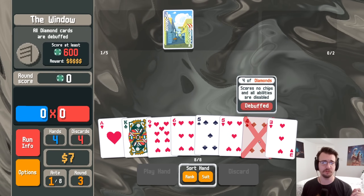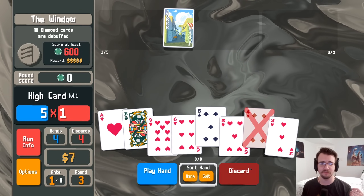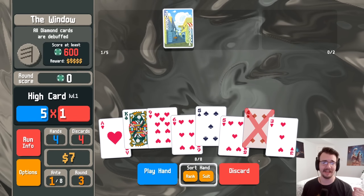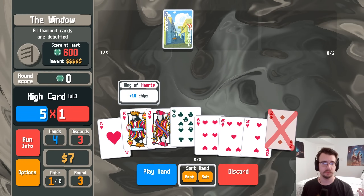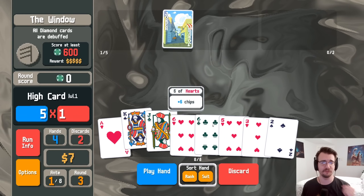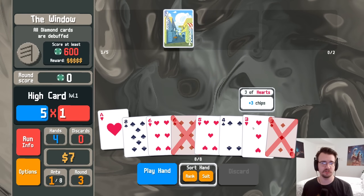I'll try to be greedy here — worst case I get a dumb straight. I'm looking for seven eight or eight of hearts. Nine does not work, it's too big of a gap. I'm looking for a lot of different hearts, a ton of different hearts. I didn't get it. I could just take a normal straight.